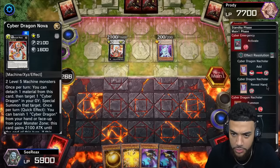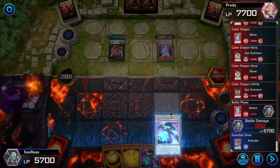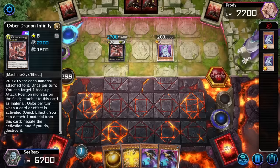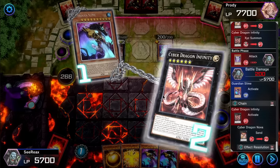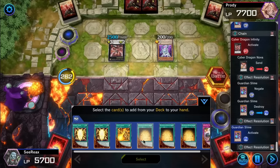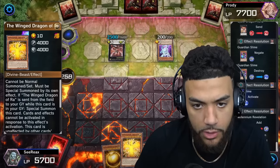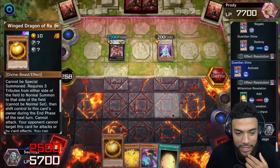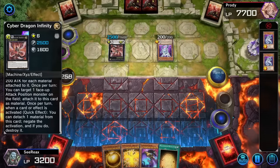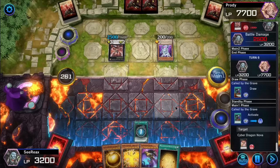I don't think he knows I have Guardian Slime in my hand — I definitely added it with Crystal Girl earlier. He can negate my Guardian Slime though, I'm going to try to activate it. He negates and destroys it — not the end of the world, because I still get Guardian Slime's graveyard effect. I guess I grab Millennium Revelation, which will get my Immortal Phoenix into the graveyard. He's one monster away from me being happy. He can negate Millennium Revelation with this guy — I'm going to have to try to bait him out.